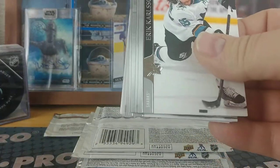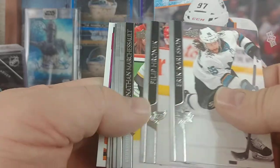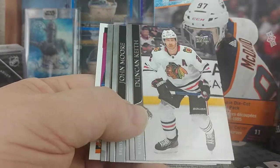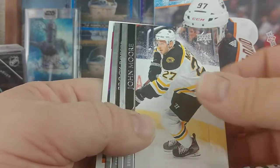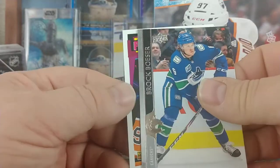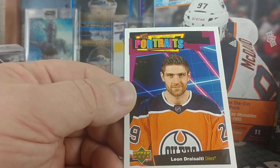That's interesting — the blasters have the green Dazzlers but these jumbos have the normal blue. Erik Karlsson, Phillip Grubauer, Jonathan Marchessault, Duncan Keith, Igor Shesterkin, John Moore, Brock Boeser, and Leon Draisaitl.